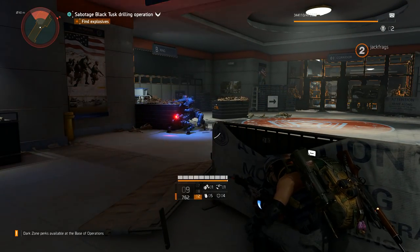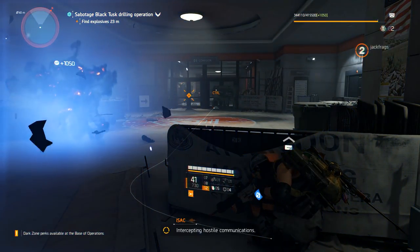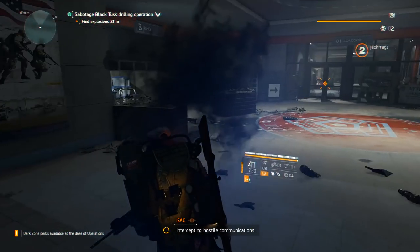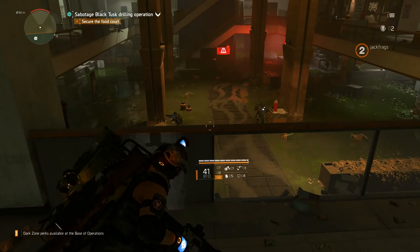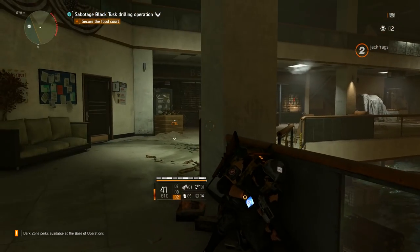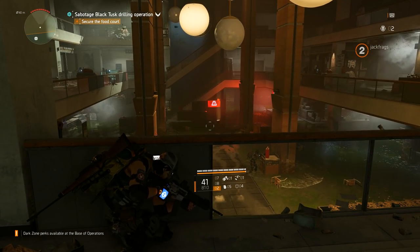If you've got the Year 1 Pass, you can play it all on October 15th, but for everyone else it will drop on the 22nd. This content drop is called Pentagon: The Last Castle. So as you might expect, the missions are centered in and around the actual Pentagon.